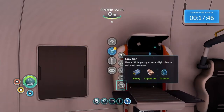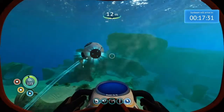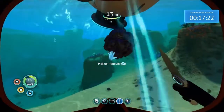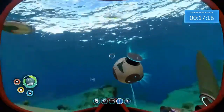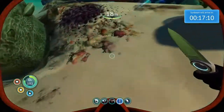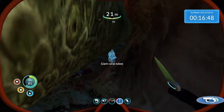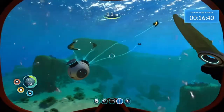Grav trap — uses artificial gravity to attract light objects and smaller creatures. So if I place this right here... that's so cool! It pulls in fish too. Easy fish! Oh, it's grabbing the titanium that I dropped down here. That's so cool — pulling in everything. This is just my source of food from now on.